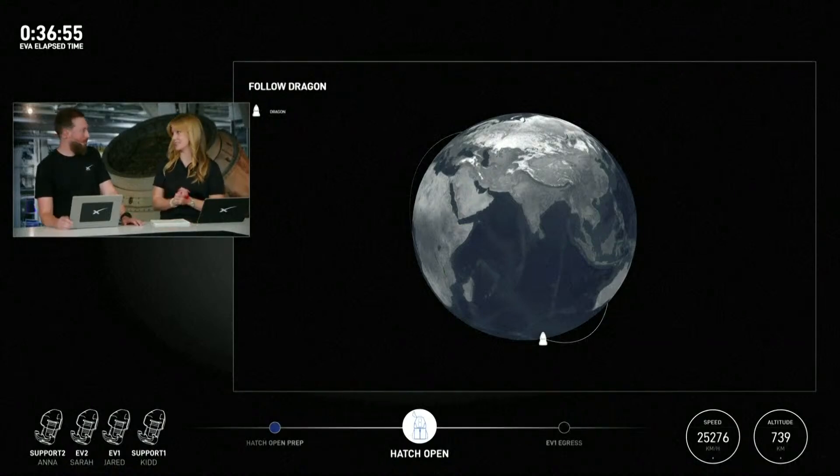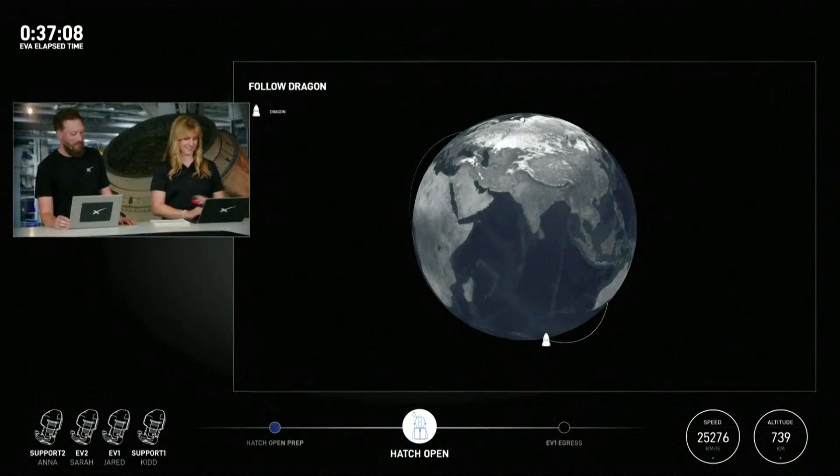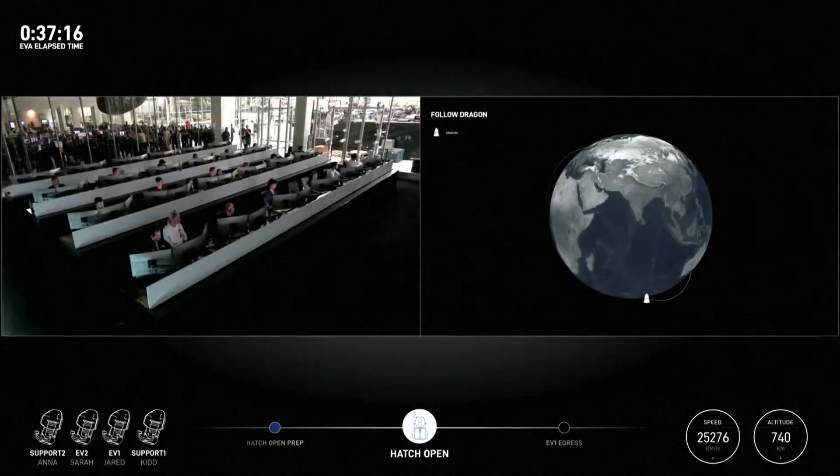That is fantastic news. SpaceX EV1, I'm looking at the seals — initial view looks pretty good. I don't see any vultures or ventilations. Copy on hatch seal report. That seal that you just heard him talking about — it's such an important part for the end of the EVA, right? So that when they close that hatch again, you get a good seal.